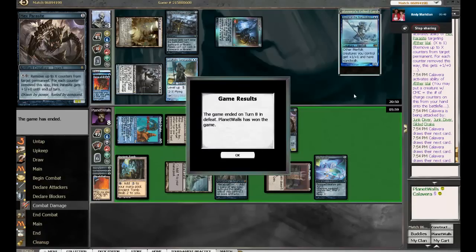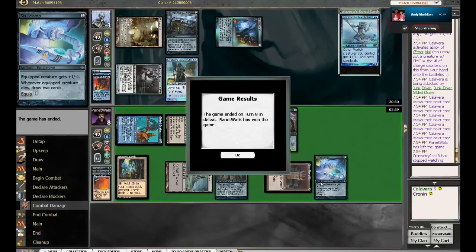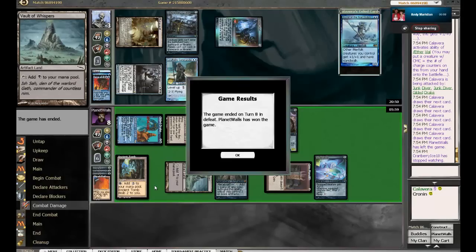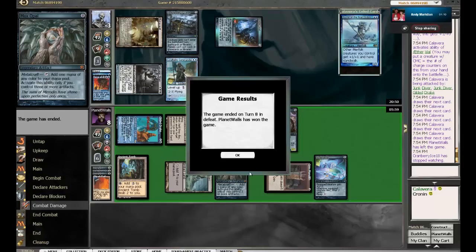All right, nicely played by Planet Walls there. Yeah, Hex Parasite's a card we don't see ever in Classic, and it's got so many applications — particularly against something like Jace the Mind Sculptor or Tezzeret. You can take off counters off Coral Helm Commander, off Aether Vial. That's pretty good. All right, let's see how this one shakes up in game three.